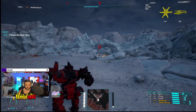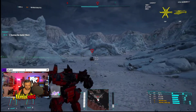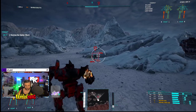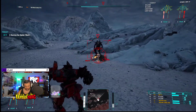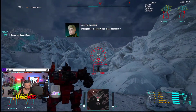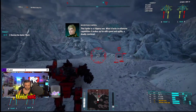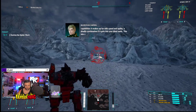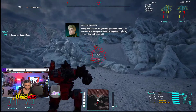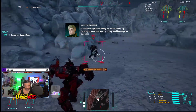Target acquired. That spider is a slippery one. What it lacks in offensive capabilities, it makes up with speed and agility — a deadly combination if it gets into your blind spots. This one seems to have pre-existing damage on his right leg. If you're having trouble hitting the critical areas, try focusing fire there instead. You may be able to wipe out his mobility advantage.